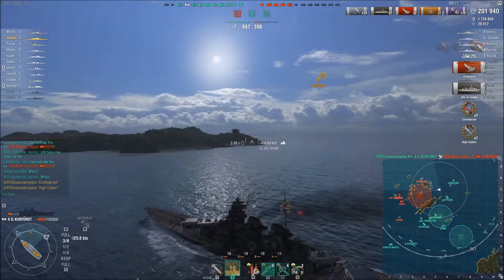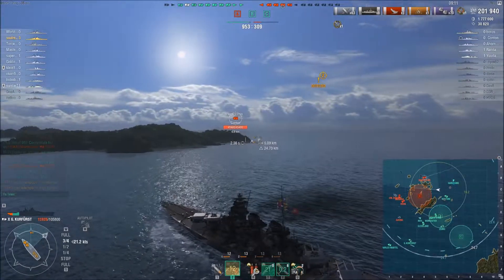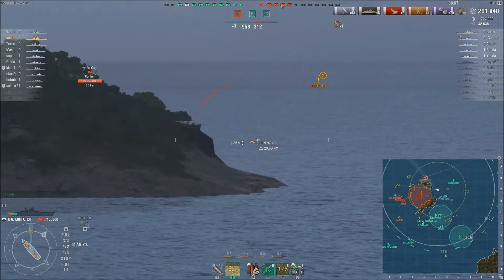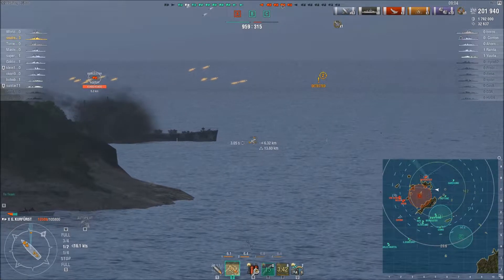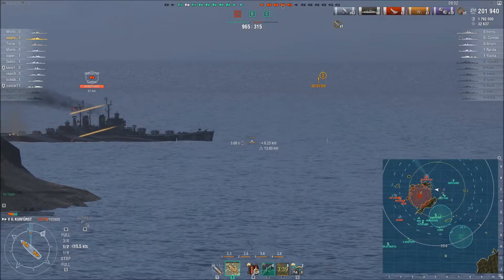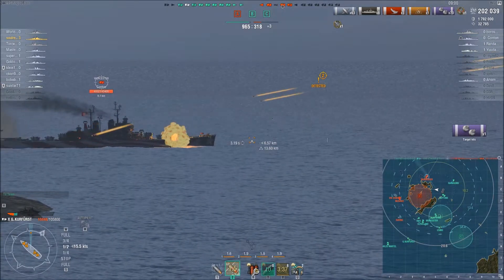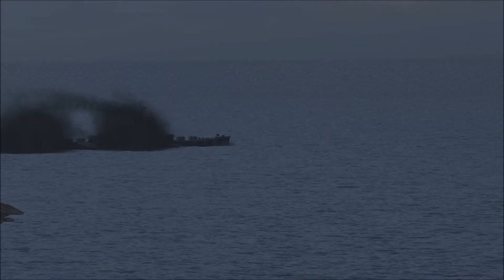The Moskva is once again sailing with a perfect broadside to Sol — citadel, Confederate, high caliber, third kill. Sol's team is just 1k points away from winning. Sol has passed 200k damage and 8 citadels, so he has been very fortunate to capitalize on all the broadsides given to him, but he has also done a good job of staying alive despite being focused by the enemy team. Unfortunately he doesn't manage to get the last kill, but wins with a nice 200k damage and 8 citadels.